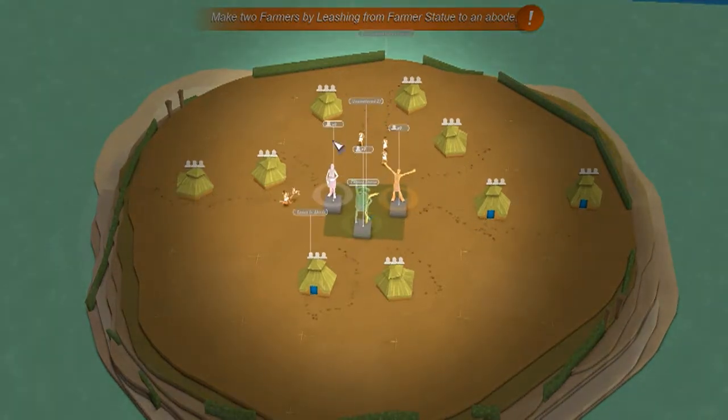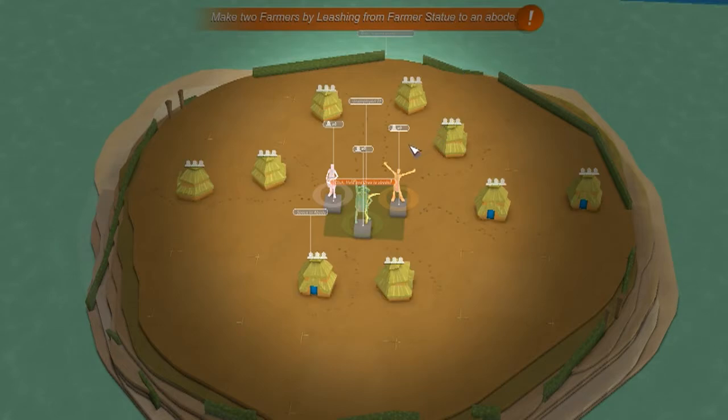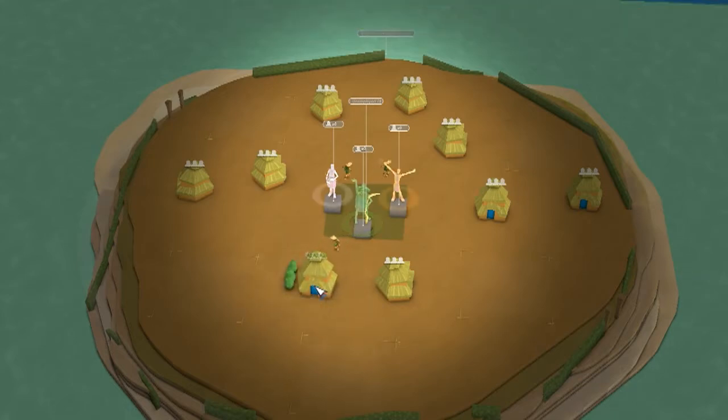Now then, it says: make two farms by leashing from Farmer Statue to a boat. So you would go from there, and then you can see there. And then three little farmers shall run to the abode.